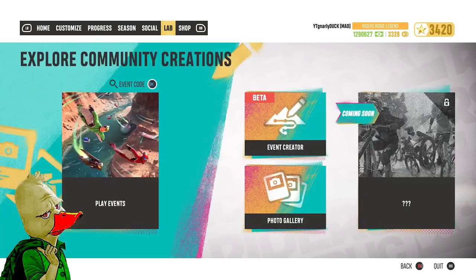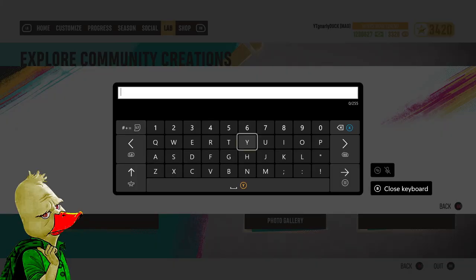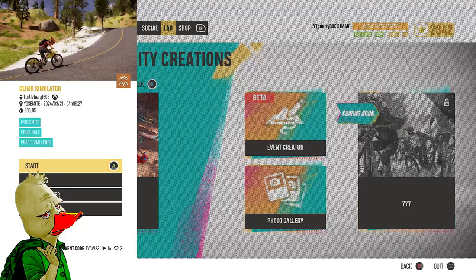Here we go, we're going to the lab. We're going to enter the first code: TVC — the B23. Climb simulator, Turtle Bird on Xbox. Here we go.